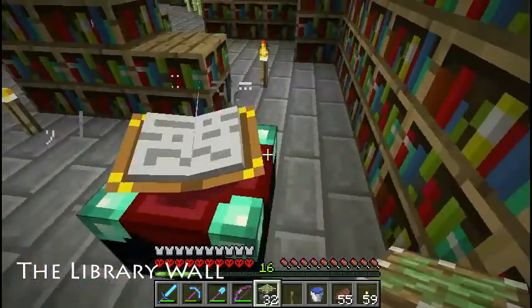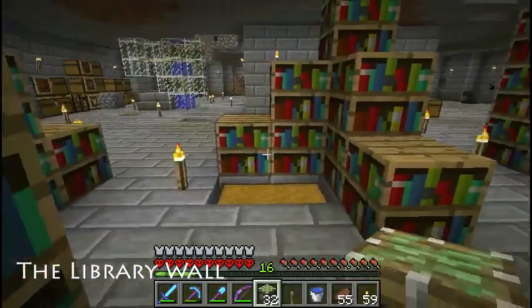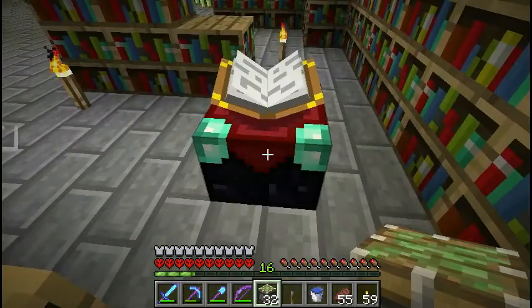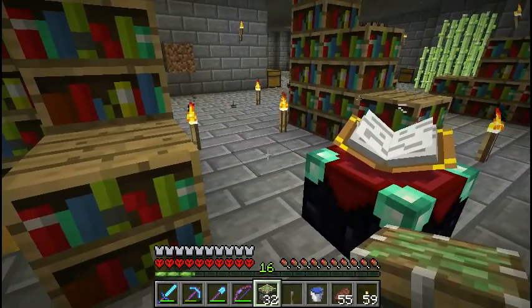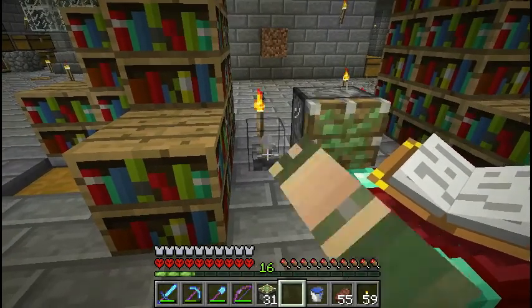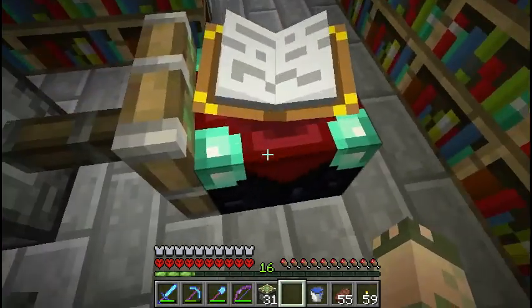Hey everybody, Basket here. Today I want to work in the library and do some cool redstone contraptions. The first thing I want to do is test how these blocks interact with sticky pistons — doing that on camera with you guys. It turns out you can't pull these with a sticky piston.